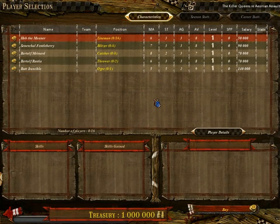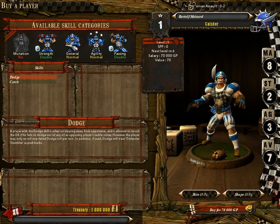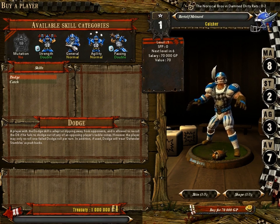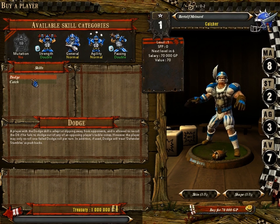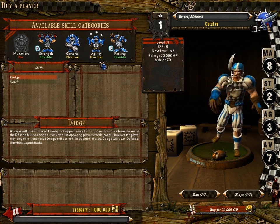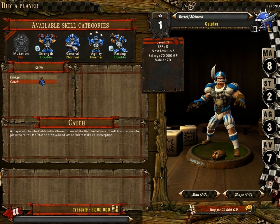Now let's look at the human catcher to show you the difference in stats. Human catchers have movement eight but are less strong — only strength two, so not nearly as good at punching. Same agility, but they have a few skills to help with agility rolls, and armor value seven so they're a little easier to injure. Unlike basic linemen, catchers get both general and agility skill access on a normal level up, and they start with the dodge skill and the catch skill, which helps catch the ball as you might imagine.